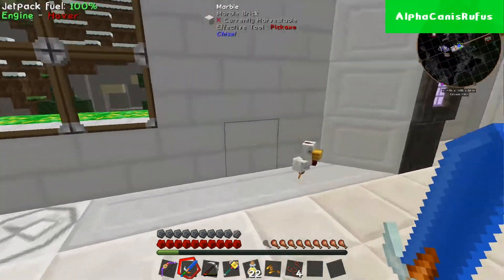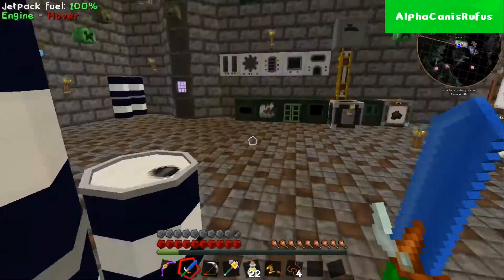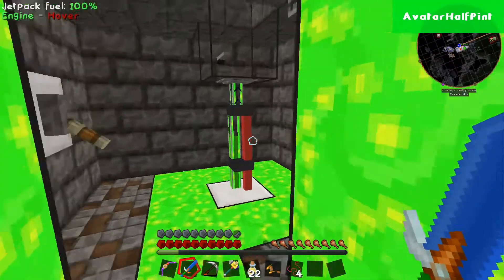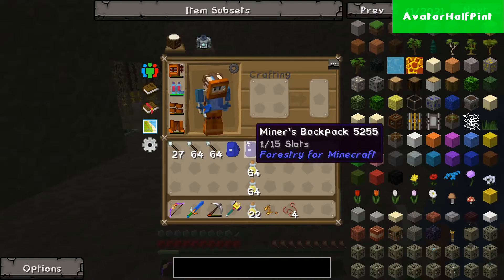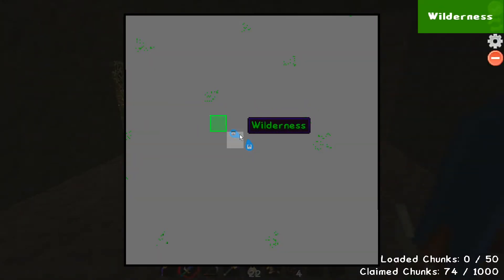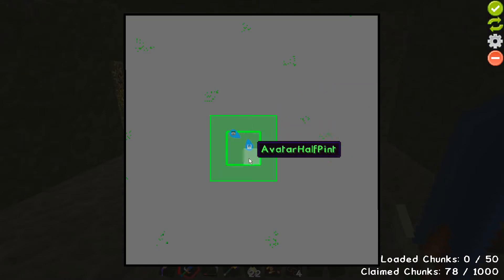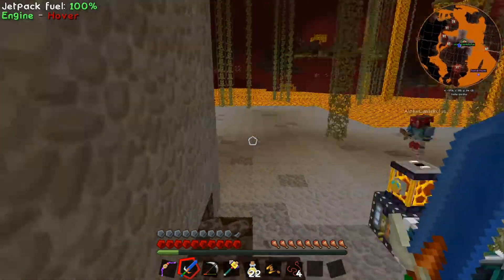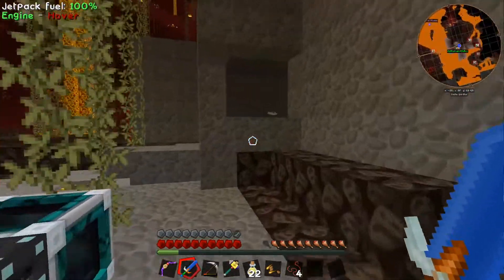From here to here — corner, I'll do from here to here. Perfect. And what was it — control shift? Oh, we don't need to chunk load it. No, not at all. It's claimed! Nice. I claimed the centerpiece from standing in the house, so I know it's good.